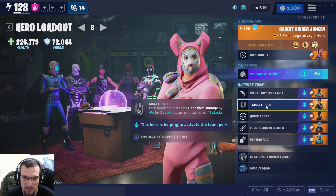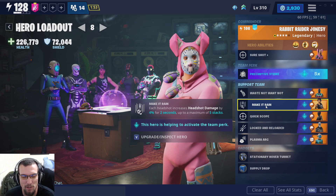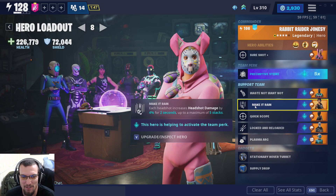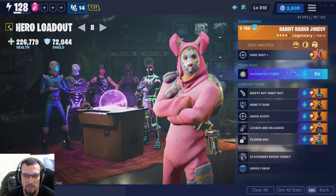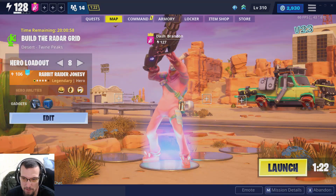We have Waste Not, Want Not to increase our magazine size. We have Make It Rain for headshot damage by 4% for 2 seconds. I'm going to be honest, I haven't actually used this weapon — this is more of a hot take video. We're going to see if we can charge up and land headshots within 2 seconds to get that extra 20% damage. We have sniper rifle damage from Redline Ramirez, and Locked and Reloaded so after we reload we can do lots of damage — 15% extra. Our gadgets don't matter; this is a hero build and weapon build.